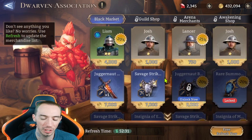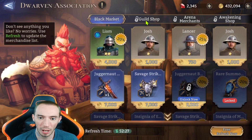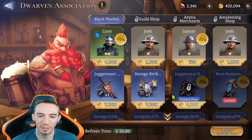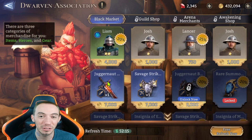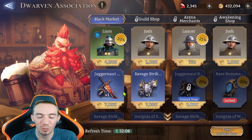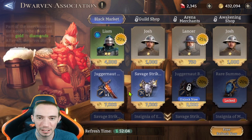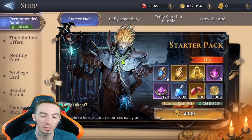Once you unlock the Dwarven Association, which is pretty much the shop where you can spend your gold, you'll eventually also have the guild shop, arena merchants, and awakening shop. But on the black market, don't go crazy just yet. Don't come in and start blowing all your gold buying gear — especially gear. Do not buy gear because there's a whole raid focused on getting gear drops, so you don't need to buy it early on at all.